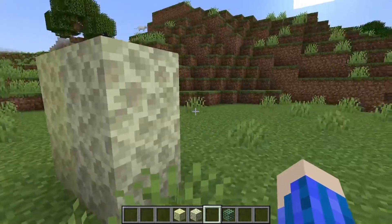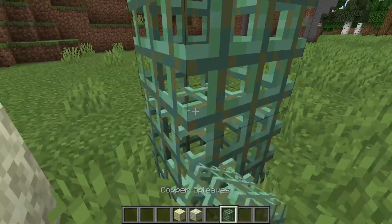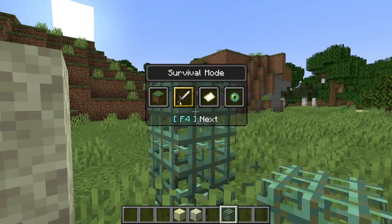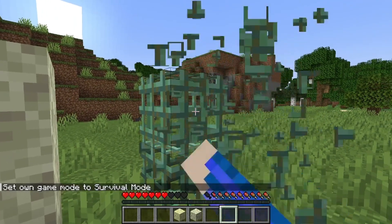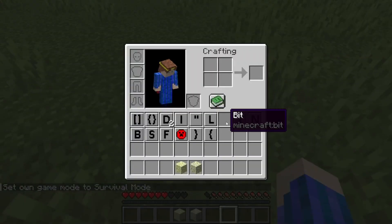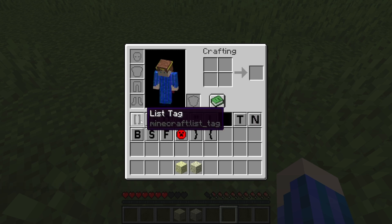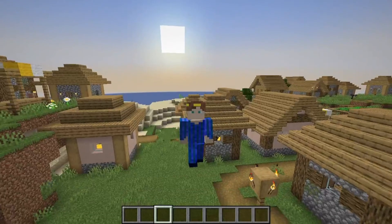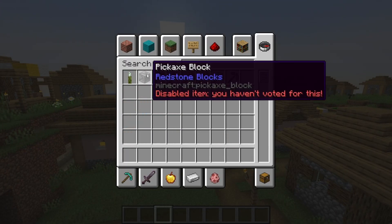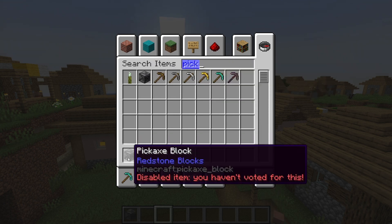I wonder what the End looks like - we'll check that out later. They also added this block, I don't know what it does. You can't click on it in Survival, and it breaks. They also added all of these letters - string tag, double tag, list tag. They also added some new blocks like the pickaxe block, but I haven't enabled it yet so I can't actually place it.